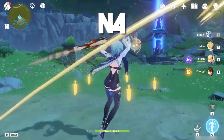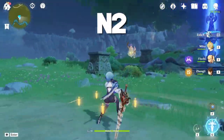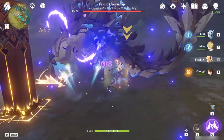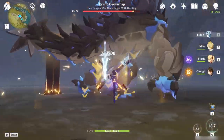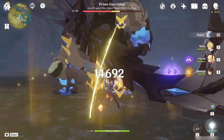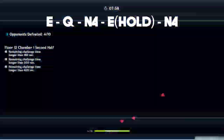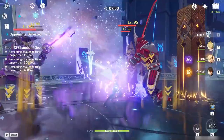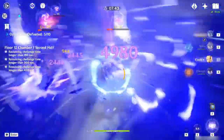First of all, Eula has 5 attacks in the normal attack chain; however, most players will dash cancel or press the skill button when they reach Eula's 4th attack, as the 5th and final attack comes out slower and is generally not used to maximize DPS. Given that a good chunk of Eula's damage comes from her burst, we'll need to consider how good the attack speed buff is in the context of her burst. When cast, Eula has 7 seconds to deal as many instances of damage as possible, and the nuke will deal damage proportional to how many times damage is dealt during that 7 seconds. The optimal combo for Eula's burst is already so optimized that you'll only deal 1 additional instance of damage.